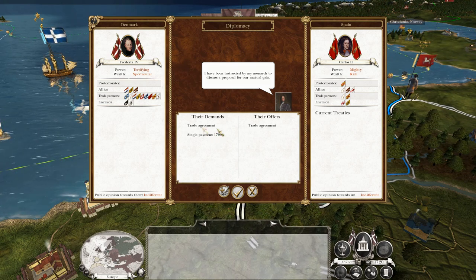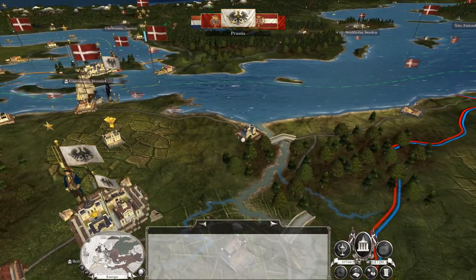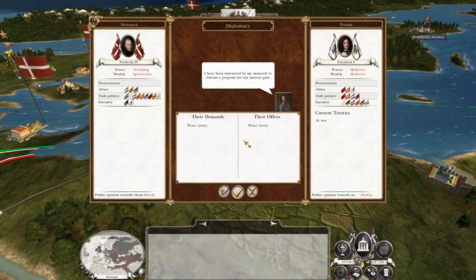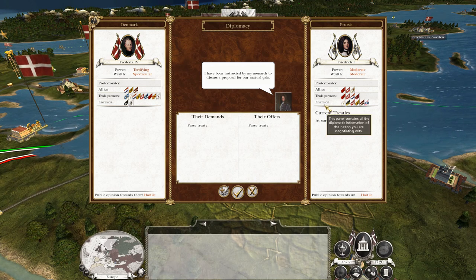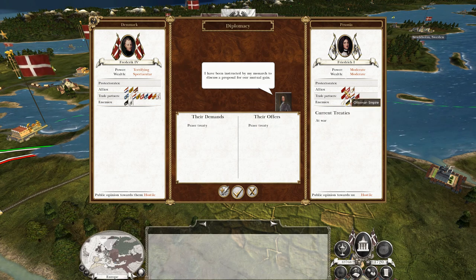How rich — they cancel my trade agreement and demand I buy it back. No. Sorry Spain, you've sealed your own death warrant. There's a peace offer with the Prussians — I'll say yes, because they're allies of the Ottomans.